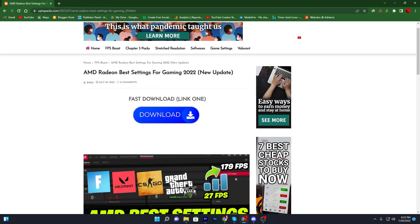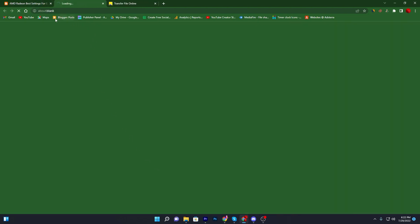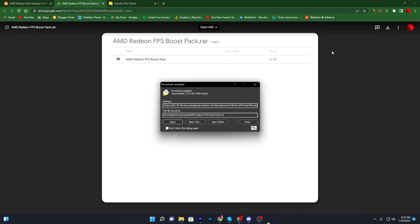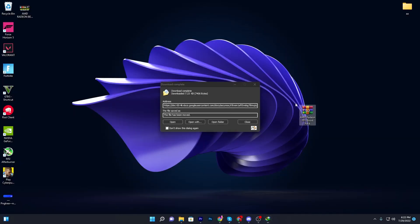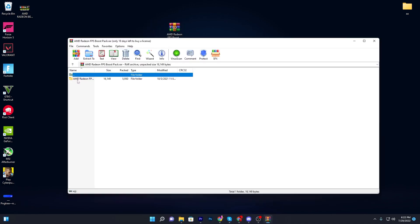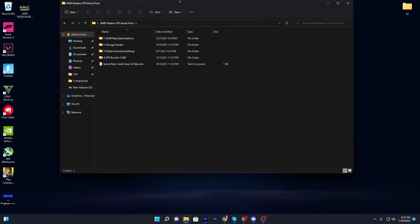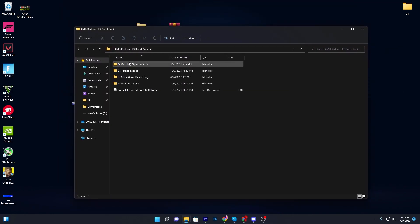There you will find a fast downloading option — you can try that one, or scroll down and there is another download button. Click on this download button and it will take you to Google Drive. Click on the download button and download this pack to your PC. Click start download, and once you have it, drag it here — you will get a WinRAR file. Double click and drag this file to your desktop, then open up the folder.